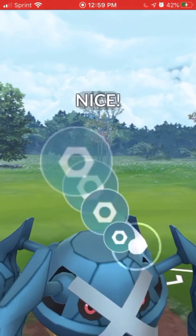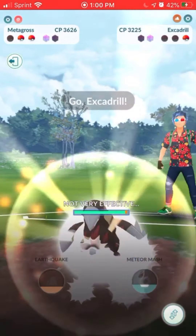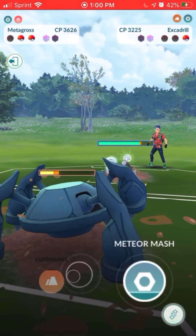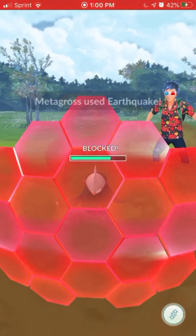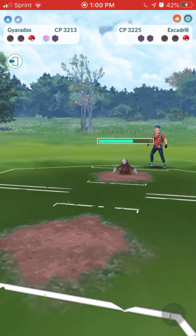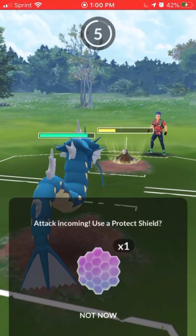We bring in Metagross and go for Meteor Mash — excuse the alert there, it's from a different app. They bring in Excadrill. I've been seeing a lot of people using Excadrill recently; I don't know if that's a new thing. We go for Earthquake, they shield up, and this is where Crunch becomes our downfall — if we didn't have a shield we probably would have lost this.